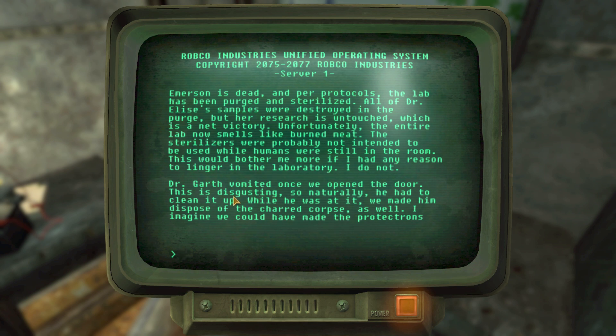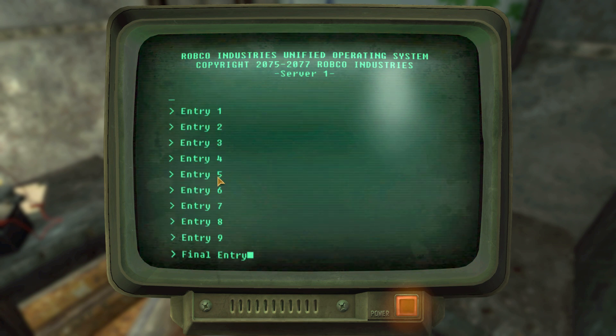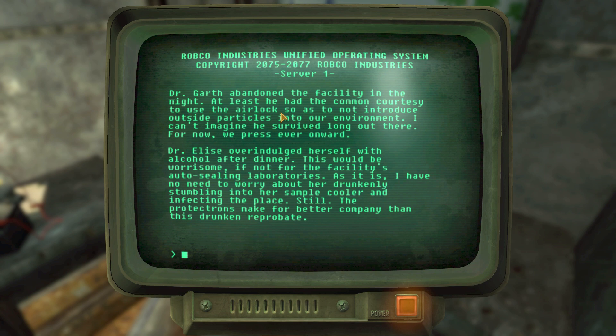'Emerson is dead. Protocols: the lab is being purged and sterilized. All of Dr. Elsie's samples were destroyed in the purge, but her research is untouched — a net victory. The entire lab now smells like burned meat; the sterilizers were probably not intended to be used while humans were still in the room. Dr. Garth vomited once we opened the door — naturally he had to clean it up and dispose of the charred corpse as well. We could have made the protectrons do that if the idea had occurred to us.'